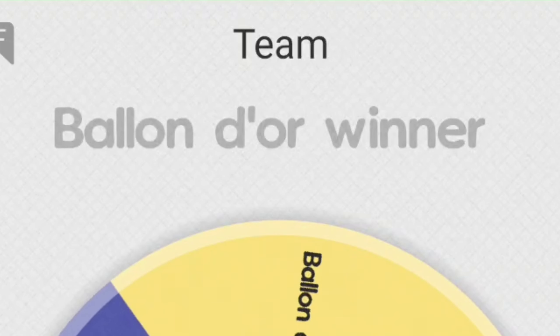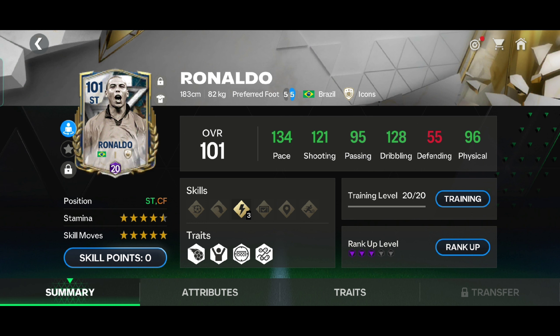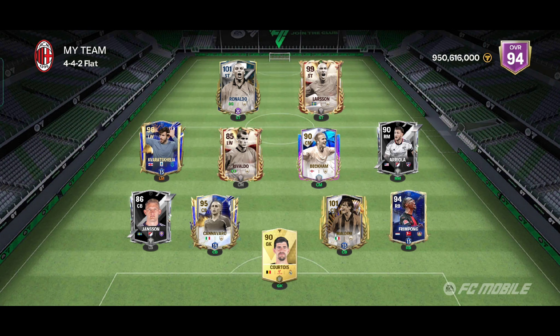Next is striker — any Ballon d'Or winner, so I put R9 in my team. This is our team. We did not build a 95-rated team, so I have to start the match 1-0 down.